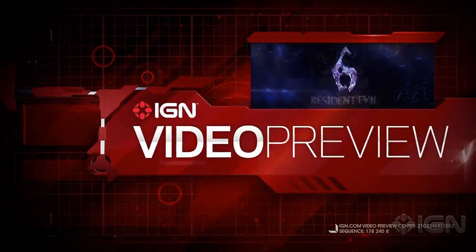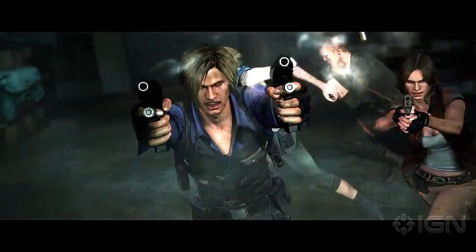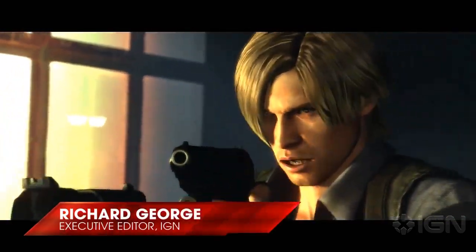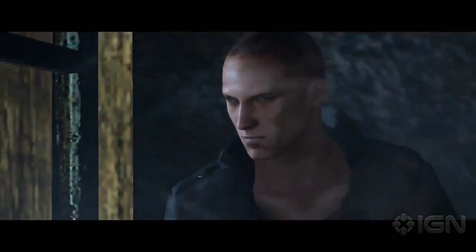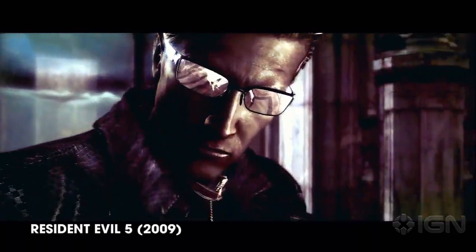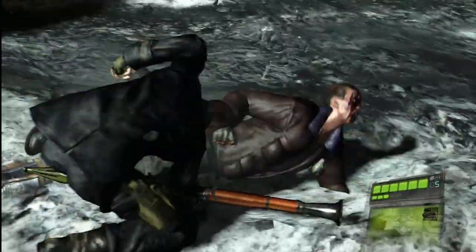Though Resident Evil 6 revisits many familiar characters and concepts from Capcom's past, the development team did make sure one campaign featured a brand new character — Jake Mullins, previously revealed to be the late Albert Wesker's son. Let's take a look at Jake's campaign. Be warned, we're going to get into some spoilers here.